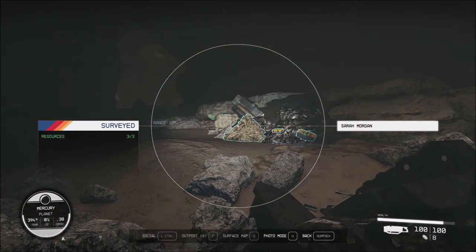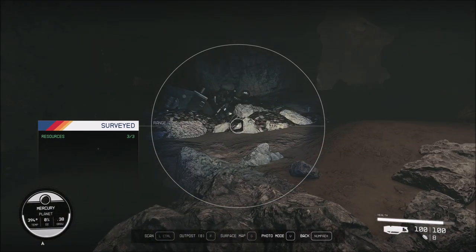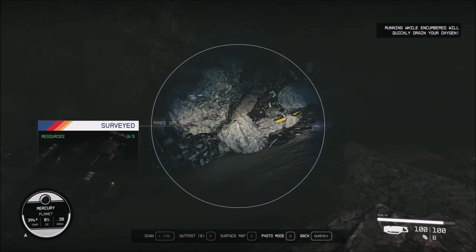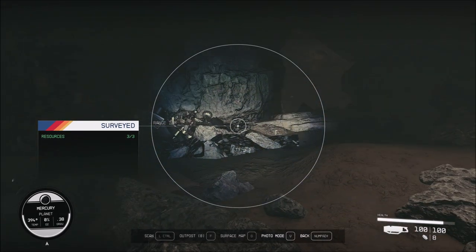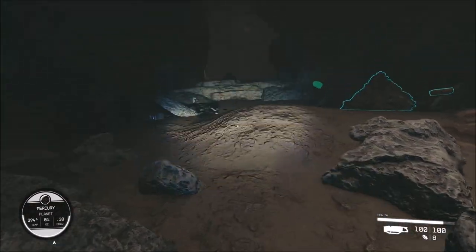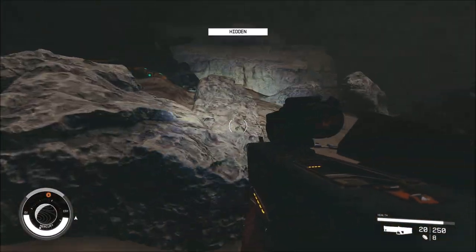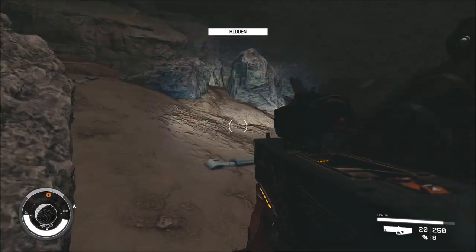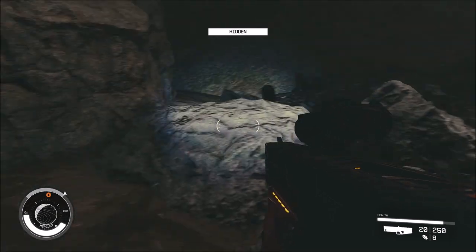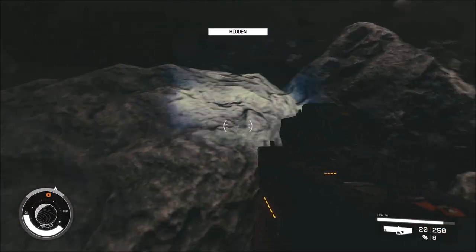Ammo crate. Weapon case. Creature pile. Sarah Morgan. More Sarah Morgan. Yeah, I don't like this very much. It's more of the build-up than anything else — as soon as you actually see the creature, probably kill it really quick.